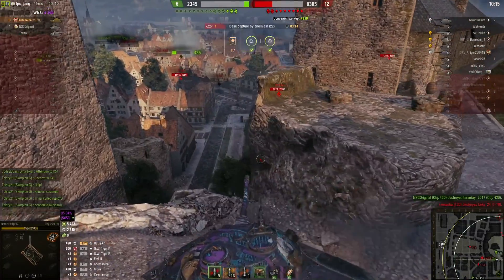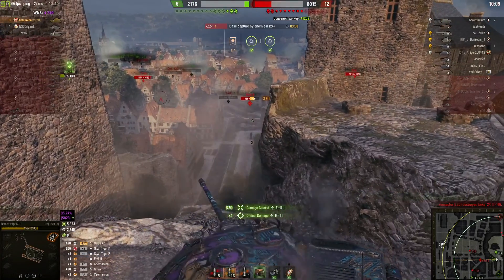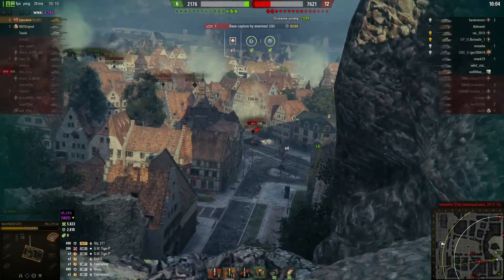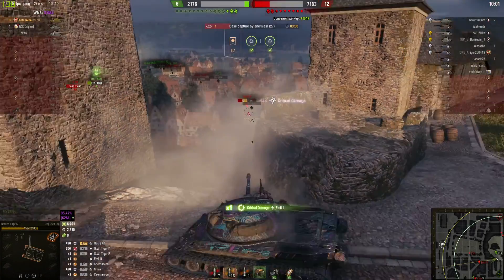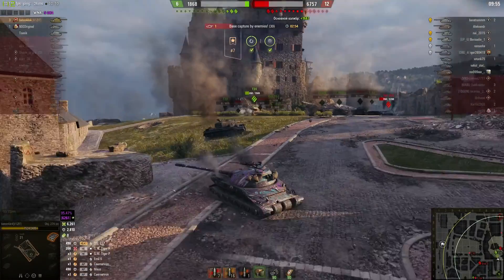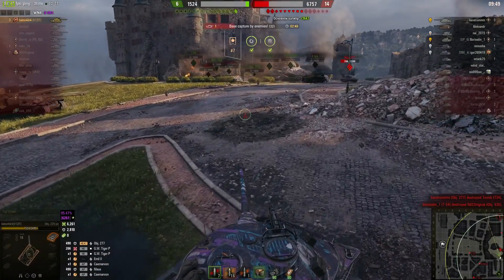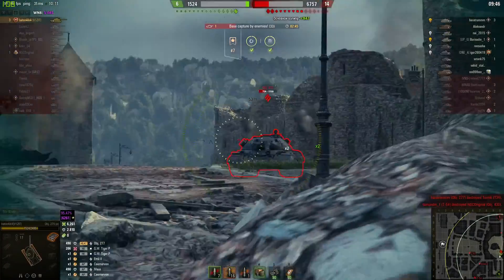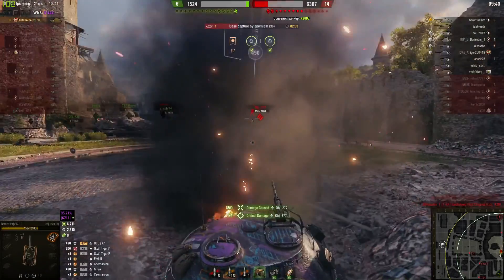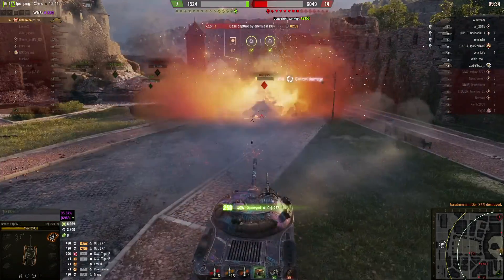He's going to try and sneak in a shot on the other Emil. He snaps one into the engine — didn't get a fire, sadly. He goes for another one right into the track; the Emil is now tracked but repairs it. He's got to push for one side now — he's in a 1v9 situation. Just look at how brash he can be: he does not have to worry at all about getting shot from the front.